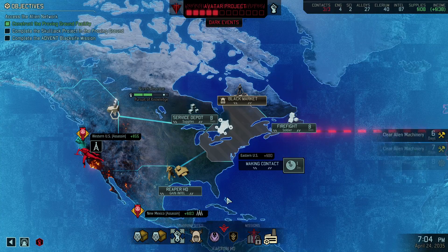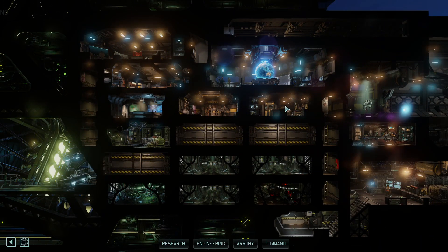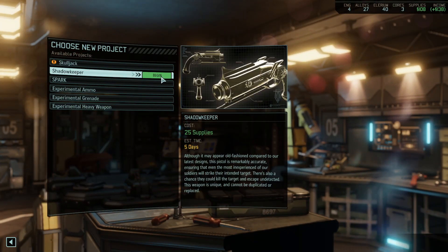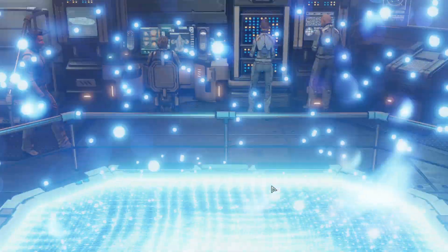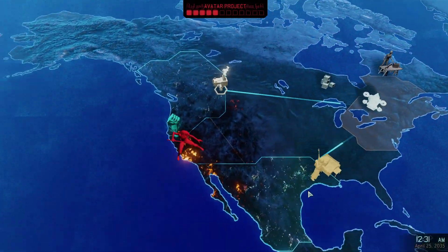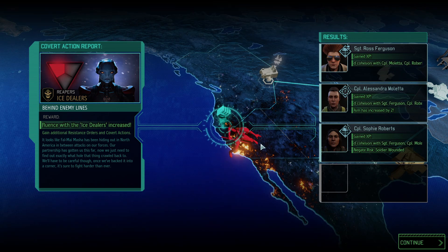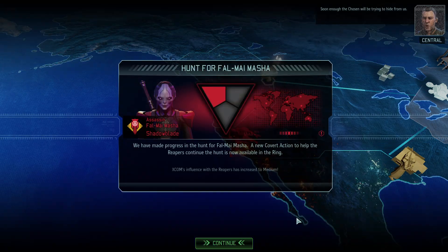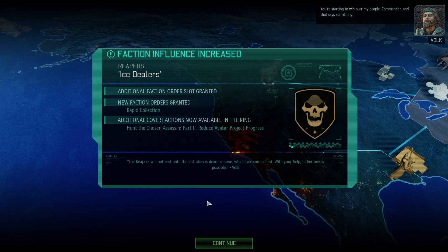Saves us against their own stupidity. Hunter attacks. Sure. Proving ground. We're gonna shadow keep her and then we're gonna have a skull jack. We may need to go with supplies. Oh, since that worked, we might as well keep it up, Commander. Oh, we didn't get ambushed. Everyone gains XP. Soon enough, the chosen will be trying to hide from us. You're starting to win over my people, Commander, and that says something.